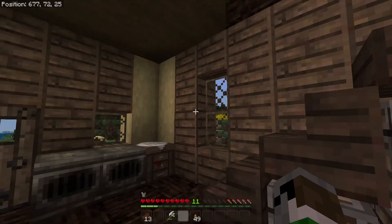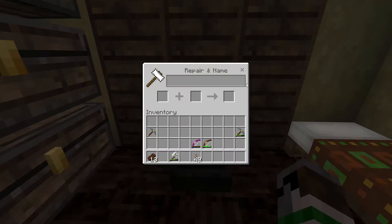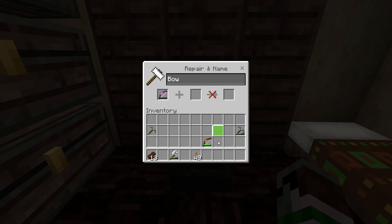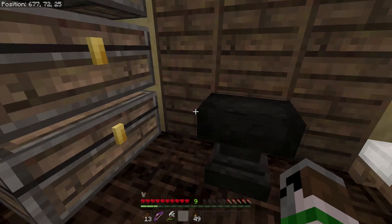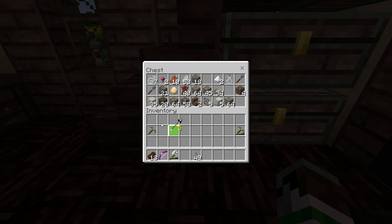One thing I wanted to do before we leave: I have this bow that we got from a skeleton but it's almost dead. I also made my own bow, and now that we have this anvil, I'd like to combine them together. It's only going to cost two experience levels, and this one has Power III, Unbreaking, and Infinity. That's a good weapon — now that it's basically fully healed, we'll have quite a bit of use out of it.